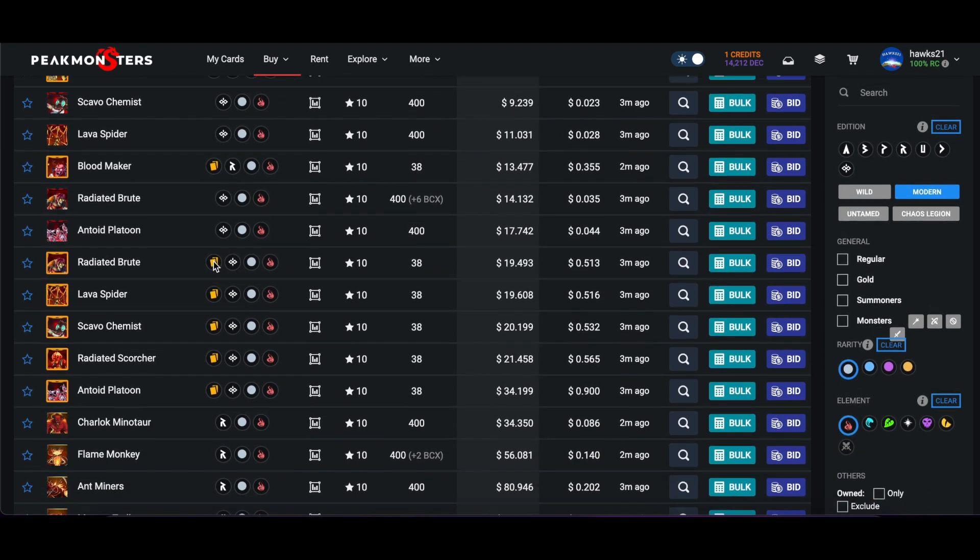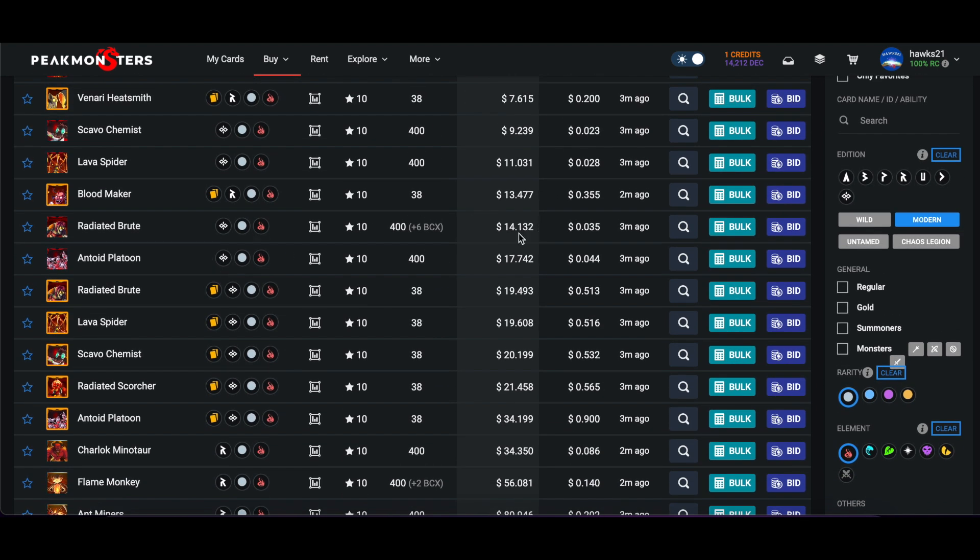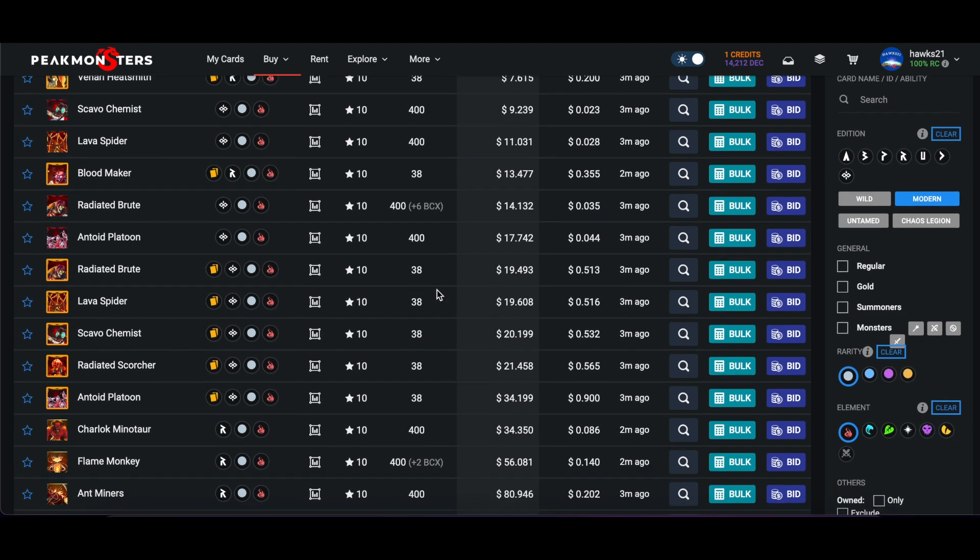Just going through - Radiated Brute: $14 to max the regular right now, and for gold it's only $19. So for five additional dollars you could get a max level Radiated Brute in gold. I don't have enough DEC right now because they're all in liquidity pools, but this would be something I would actually consider pulling the trigger on.